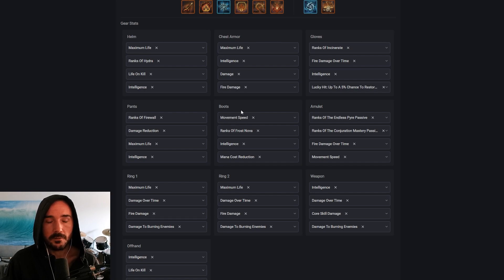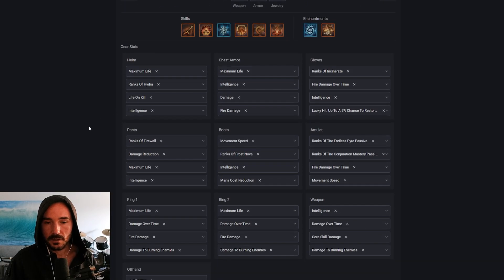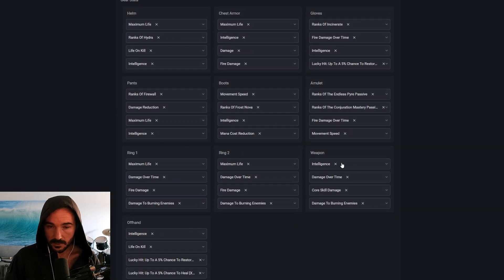Pants: we need ranks of Fireball as highest priority, then damage reduction, then max life for survivability, then Intelligence for more damage. Boots: move speed is pretty much always top priority for me, then ranks of Frost Nova, then Intelligence, then mana cost reduction. For amulet, we really want Endless Pyre passive and Conjuration Mastery passive ranks together on the same neck — that's going to be pretty specific and maybe challenging to find, but possible if you get a max roll on one and reroll another slot to get the second. Fire damage over time and move speed are also really high priority on neck. For rings, we're prioritizing max life, damage over time, fire damage, and damage to burning enemies. Weapon: if you don't have Flame Scar yet, prioritize Intelligence, then damage over time, then core skill damage, then damage to burning enemies. Offhand: Intelligence, Life on Kill, and both lucky hit affixes — one to heal and one to restore primary resource.